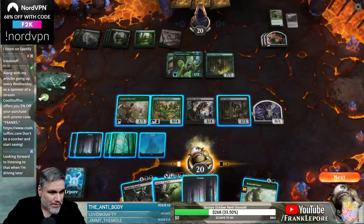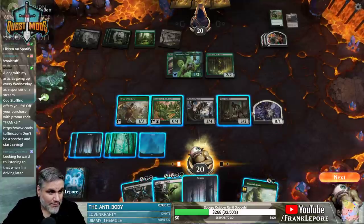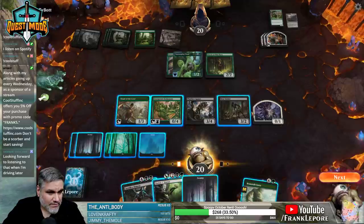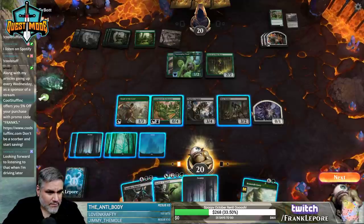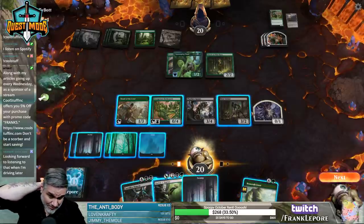We only have three black mana, which is the bottleneck here. Otherwise, we could activate Carnifex Demon twice — remove two counters each time — and kill their whole board.